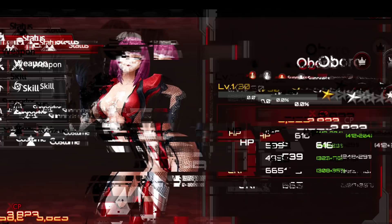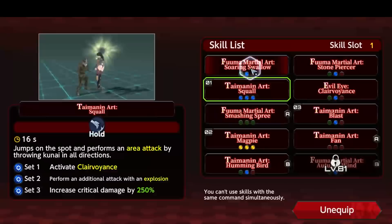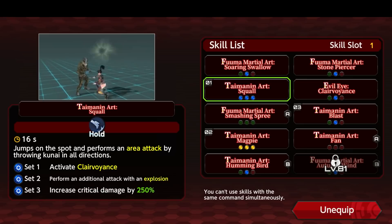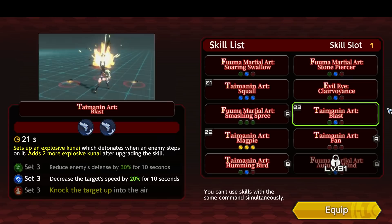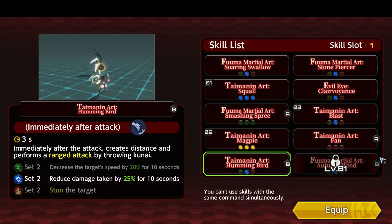Alright, finally, time to get down to business. Let's look at Tokiko's skills first, because I'm sure many players are really curious about them. First we have Fuma Martial Art: Soaring Swallow. Next is Fuma Martial Art: Stonepiercer. Then Taimanin Art: Squall, Evil Eye: Clairvoyance. Then Fuma Martial Art: Smashing Spree. Taimanin Art: Blast. Taimanin Art: Magpie. Taimanin Art: Fan. Taimanin Art: Hummingbird. And Fuma Martial Art and Taimanin Art: Autumn Wind.